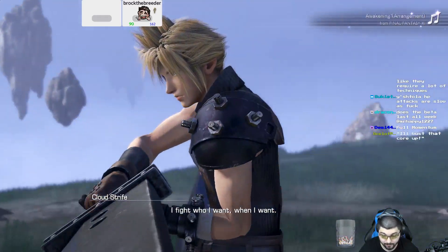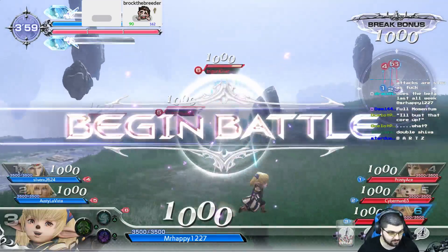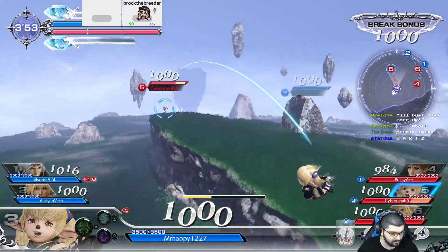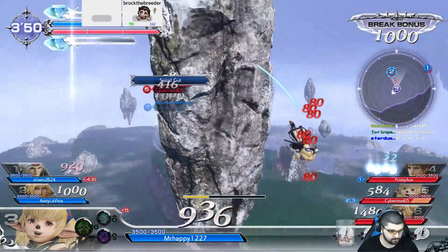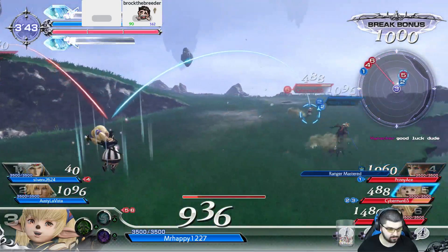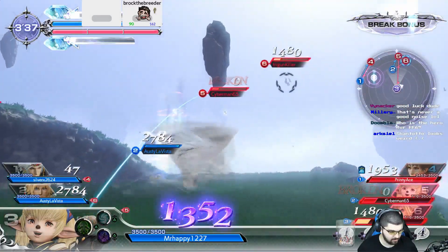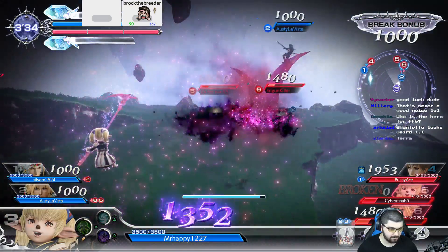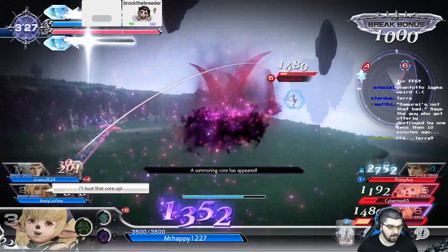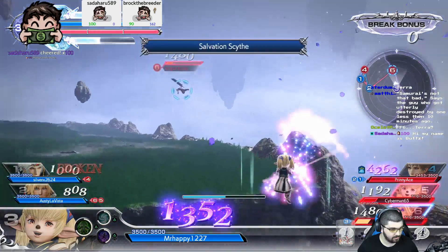One of the big things was trying to learn the right properties for everything — what had projectile priority, what had super armor, which basically means an attack goes through other attacks — something Cloud had in spades. There was also learning the right times to use special attacks: do I want to use them offensively, or defensively since they make me invincible as a marksman? Can I group people up with them? Can I save a teammate by enfeebling opponents so they have no dash power? There are a lot of little strategic elements, but the gameplay itself is very simple. With Shantoto, things like wake-up attacks — laying down a stone under someone and timing it right as they get up — I liked all those little elements.